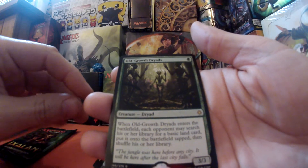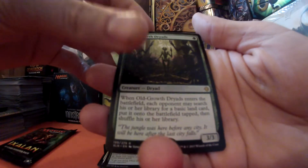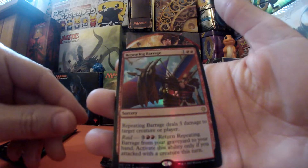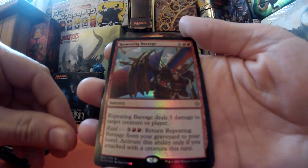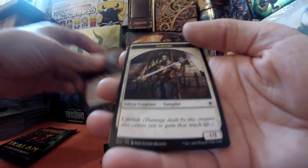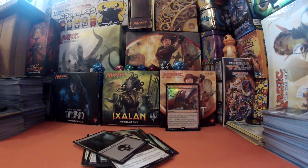I thought it was something else then — Old Growth Dryads, that is our rare. Okay, that's not bad. We have a swamp, and we've got a foil at the back — Repeating Barrage. Well, that's definitely alright. That's definitely one for the badger — a nice little bonus.